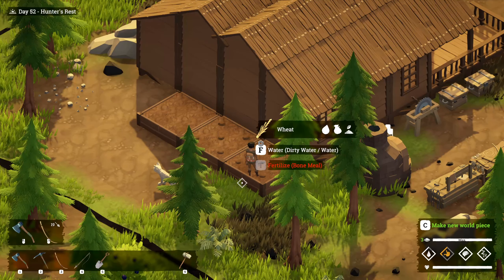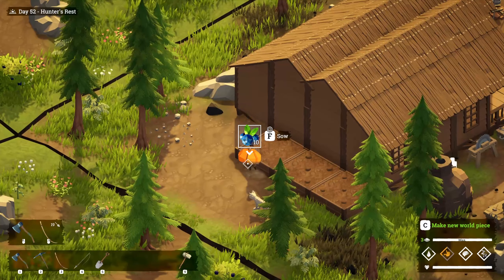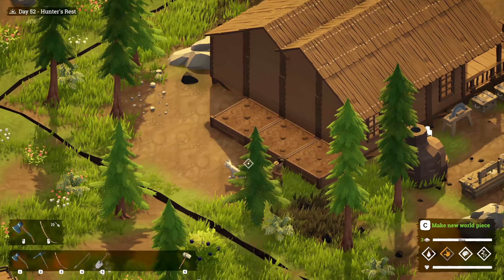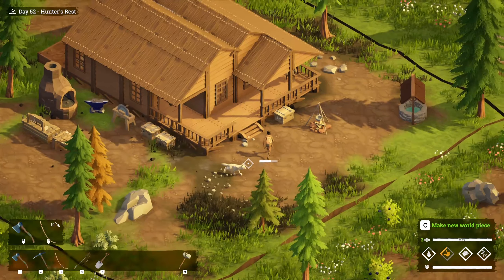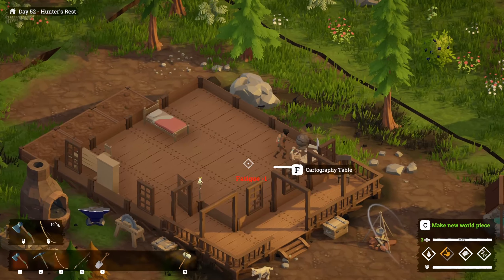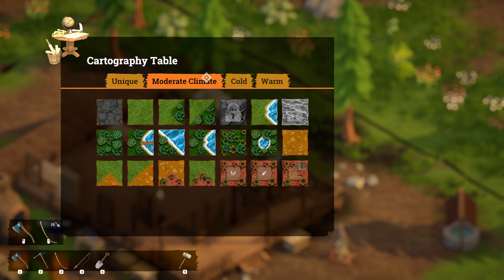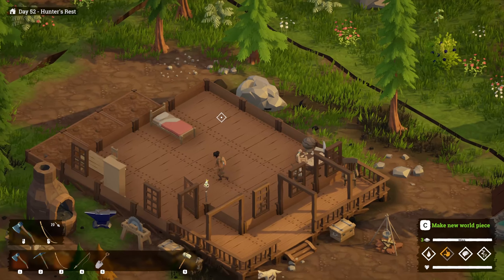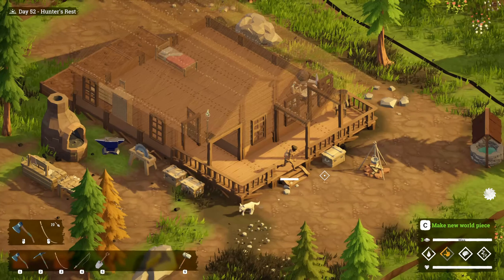I feel like wheat is very important to have for some reason, because I think we needed to unlock stuff with it. Is that right? Let's go check the map table really quick. So we need to unlock — because we need five wheat to unlock that. That's right. So we need two more wheat. Let's go see if we can get any more from the field down below us.